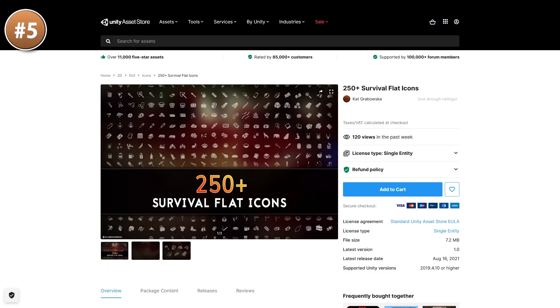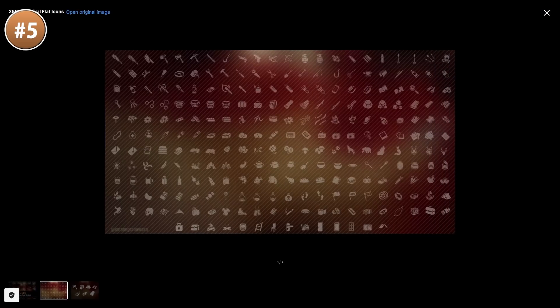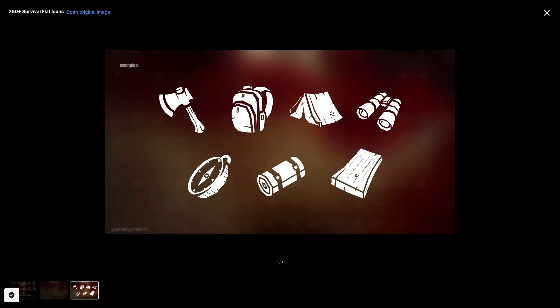Maybe you need some icons — here's a great pack! Includes everything you could possibly need for a survival game: weapons, tools, food, materials and tons more. They are all in 512x512, so it's a pretty good size!